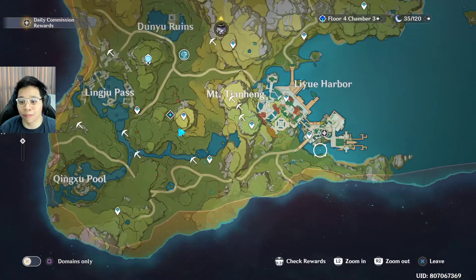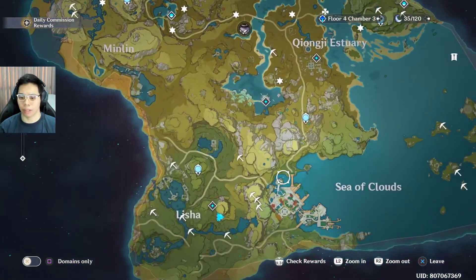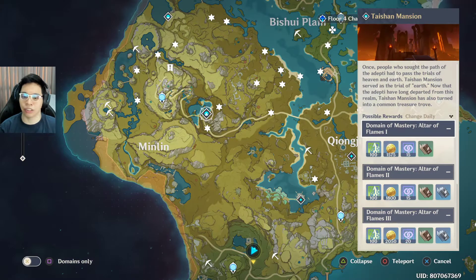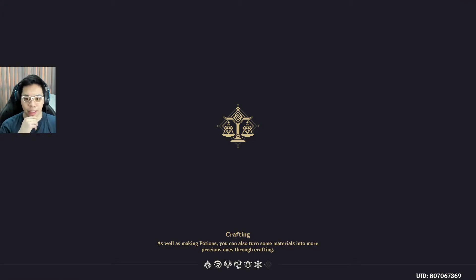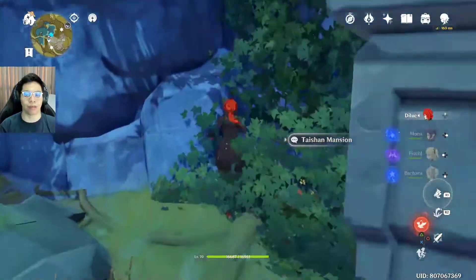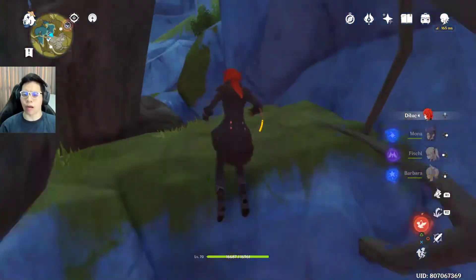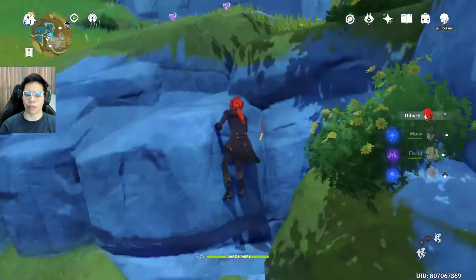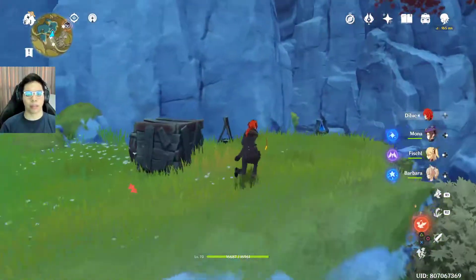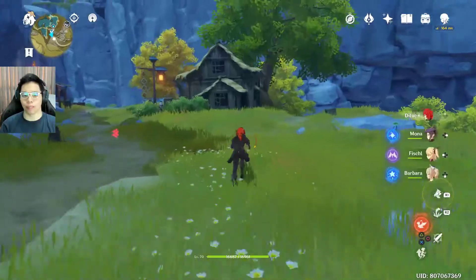Next spot would be over to Taishan Mansion — let's teleport there. We'll use the teleport point twice because one route goes to the right and one goes to the left. Let's take the route going down this way first, so climb up. And if you do know how often artifacts respawn, please comment below — I am trying to figure that out. This house would be the first set of artifacts.